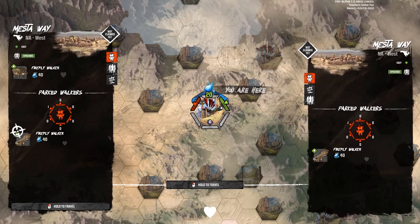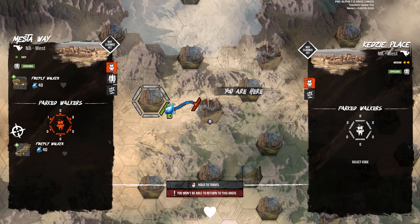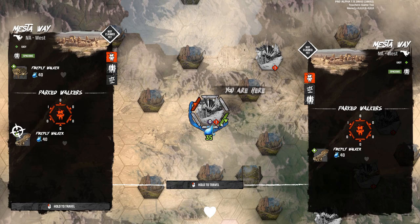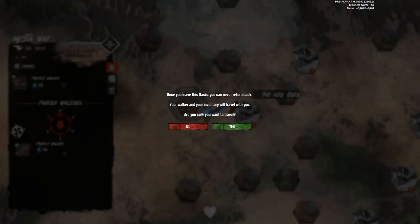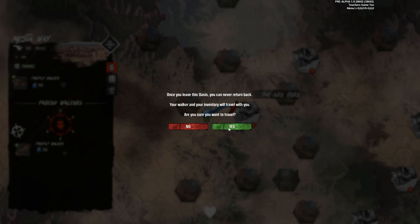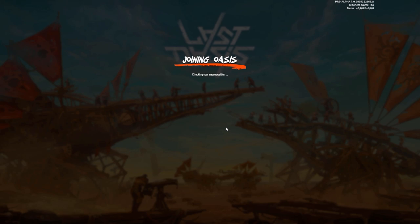Alright, 10 minutes to get to this oasis — let's do it! 'You won't be able to return to this oasis.' Oh I see — yeah, let's go ahead and go here because you can never return back. That seems demonic — you can never return! Well, I've left the beginning area, I've learned about the game, and I am adventuring into the world of PvP. I'll see how that works. This is how you leave the oasis — kind of a fun little thing going on here, I like it a lot. It just takes a little bit of time to transfer between the oases.